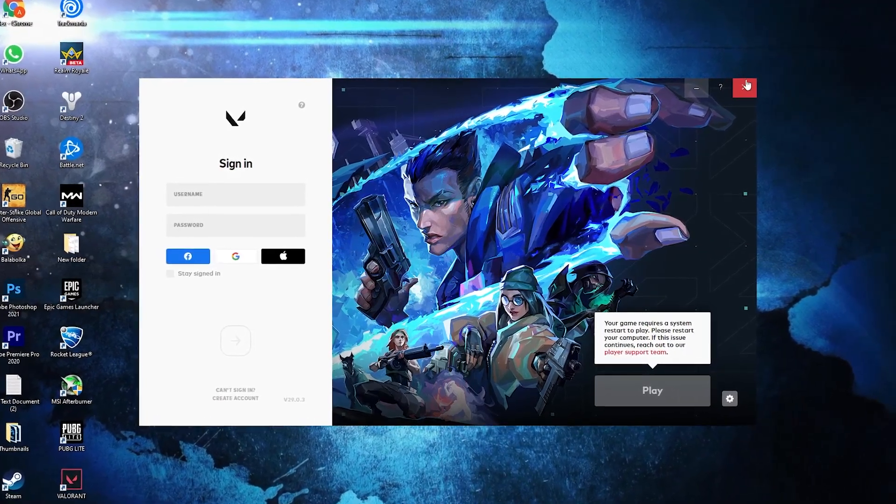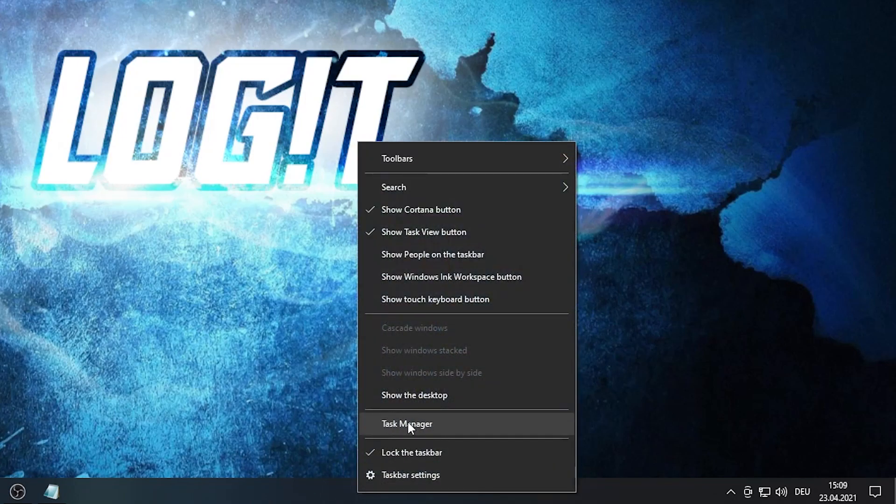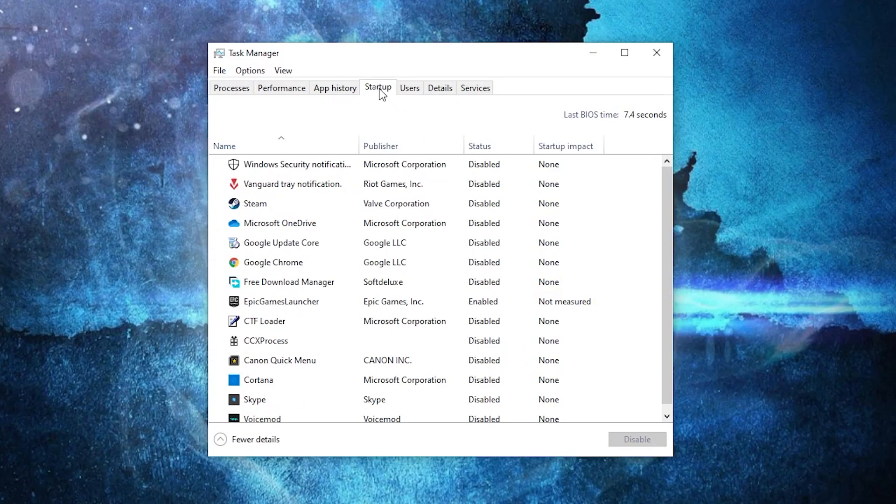First you need to close Valorant — close it from here also. Then go here, right click on the taskbar, and press on Task Manager. Here you have to go to Startup.